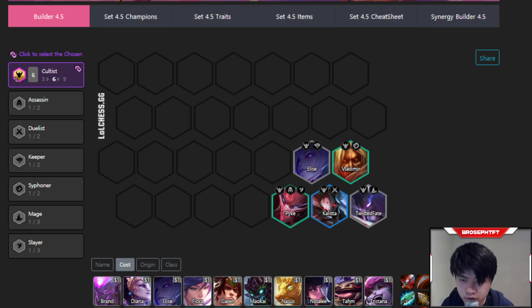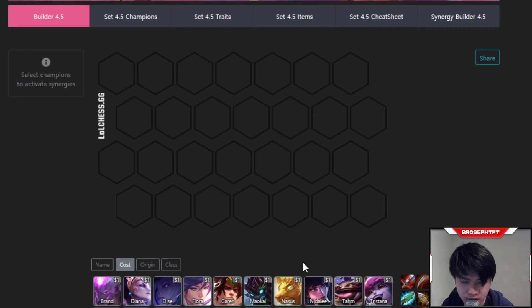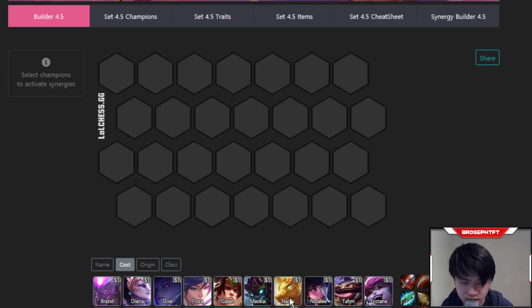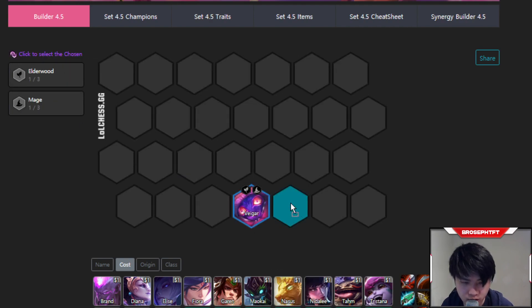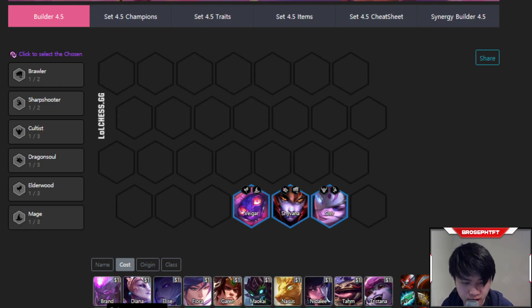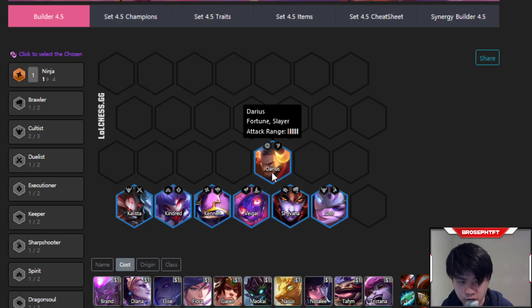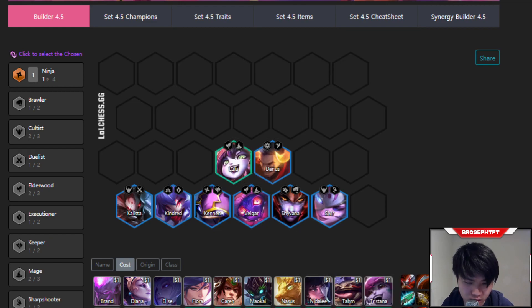Now for the mid game. If you hit a weak Chosen unit — say, Divine Nasus — it's okay but won't be very strong on stage 3. What you want to do is on 3-2 level to six, sell your Nasus Chosen, and roll for a stronger Chosen. Good options include Veigar Mage Chosen, any Shyvana Chosen, Kennen Chosen, Kindred Chosen, Darius Chosen, Kalista Chosen, or Mage Lulu/Annie Chosen — those you can keep for the entire game. There are a lot of three-cost Chosens you can go for.